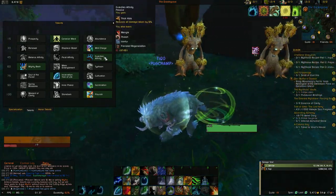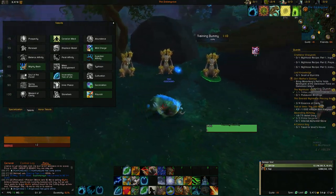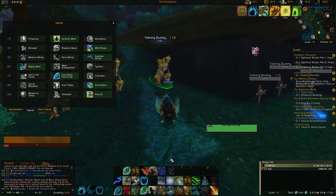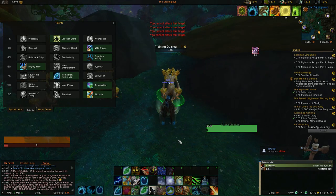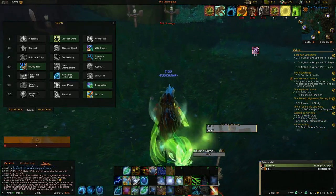For affinity you always want to take Guardian, due to the fact that you're going to be taking a lot of damage if people focus you. If they're focusing you, pop Barkskin, go into your defensive form, and spam Frenzied Regeneration. If you double Frenzied Regeneration you're going to be doing so much self-healing you literally won't be killed.